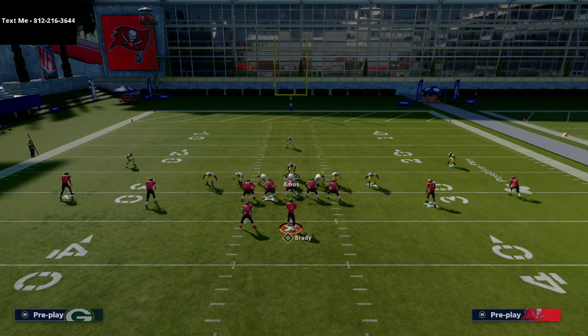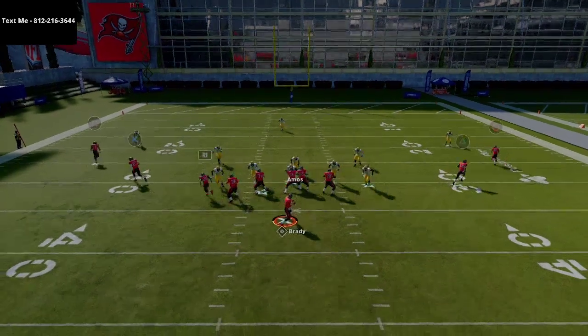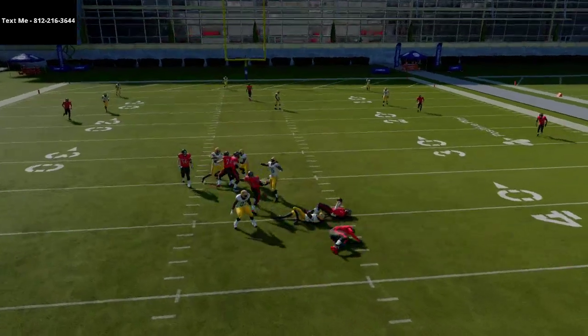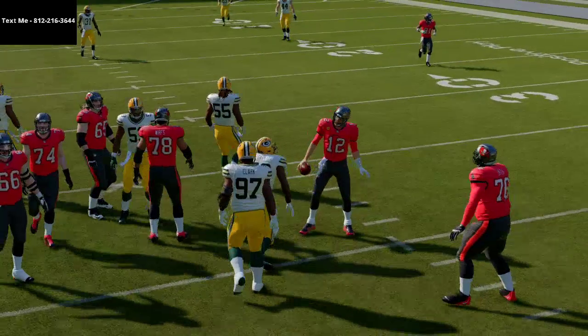You're going to crash your line out, and at the snap of the ball you're just going to run down. As you'll see here, you're going to get pretty much instant pressure off the right side. I'll show you that one more time because we kind of got nano detected there.